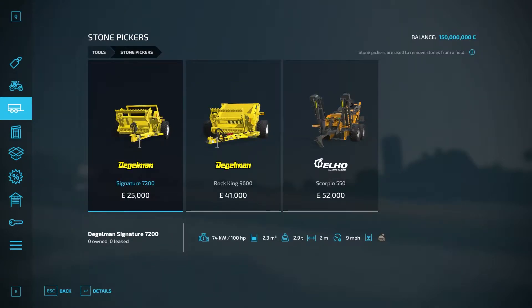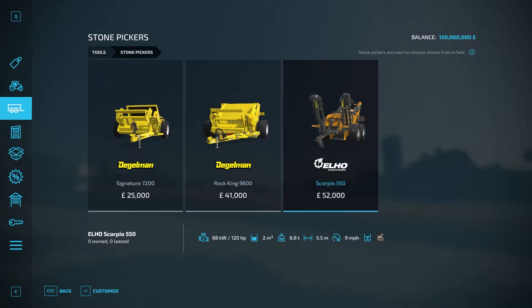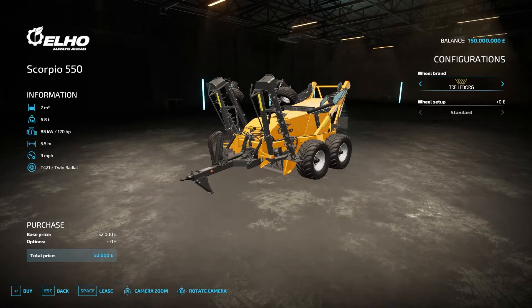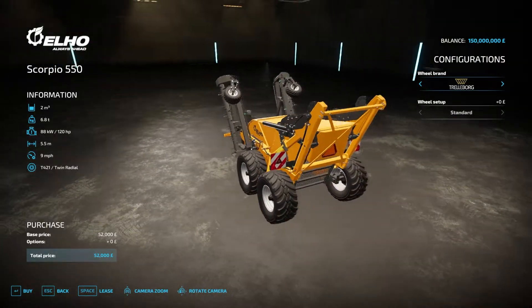You've got a choice of three at the moment. We're going to look at the most expensive one, but obviously tailor it to your budget and the size of your field. With the most expensive one, the front has rollers with spikes, and at the back it has a cage where it stores the rocks.